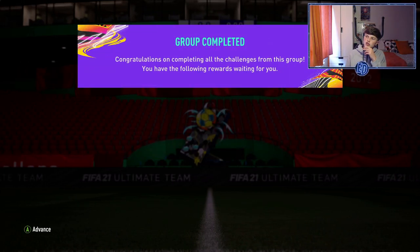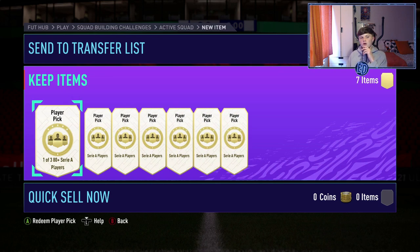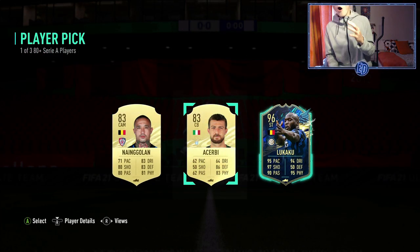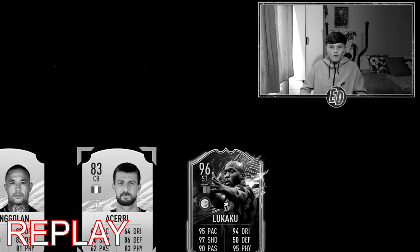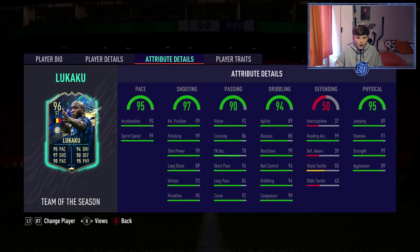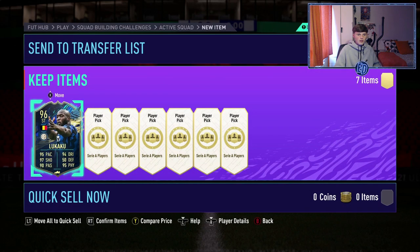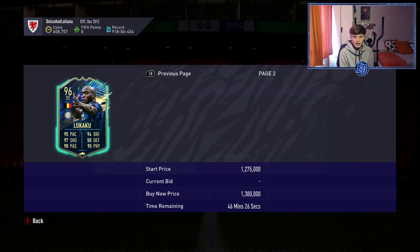Before I do the Serie A TOTS guarantee I'm really debating whether I should do one. Maybe if I pack a TOTS and it's good, maybe I don't do it because I really want to get Carl Walker done. I also need a decent icon to link the team together. First one - oh my god - LUKAKU! Oh my god, first one! Oh my god, we HAVE to use him this weekend league! This video is insane - Theo Hernandez AND Lukaku, two of the best Serie A players. He's worth 1.2, more like 1.3 million!